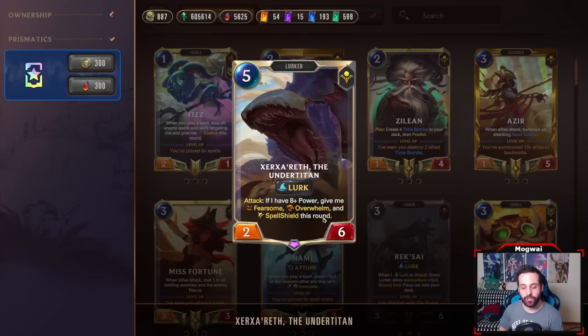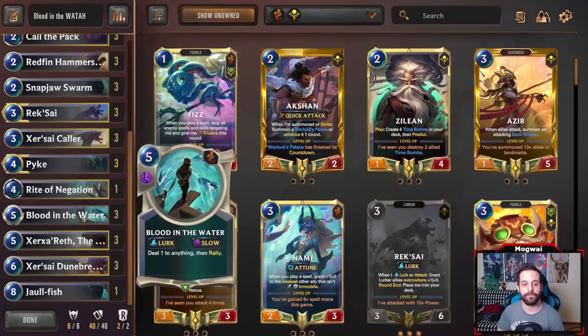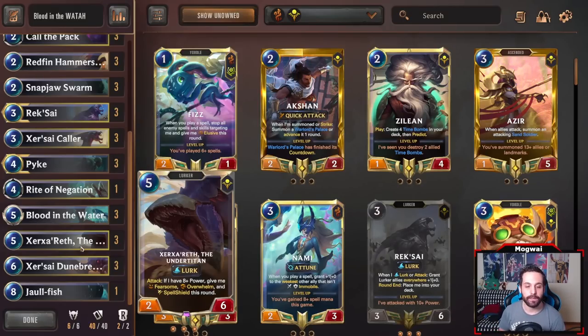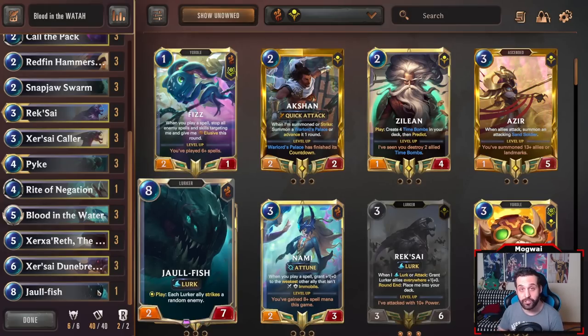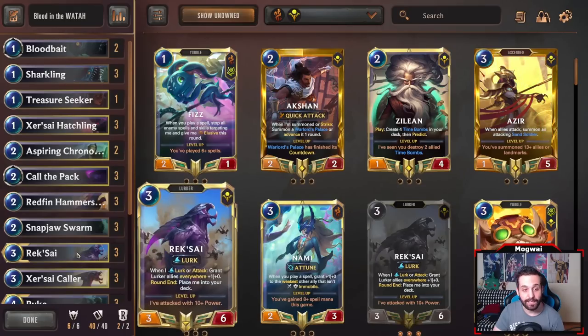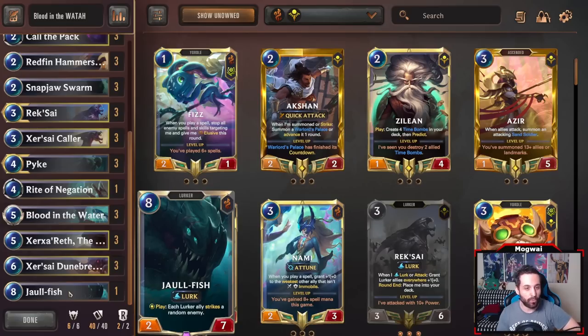Let's call him the Undertitan — because I've probably said his name seven different ways. The Undertitan preserves the spell shield, which is really important when you go for the Rally effect. Having him on the board can be extremely menacing for the opponent, because once the spell shield is on, they need at least two resources to deal with him. I like a one-off of Jawfish — very strong card. I don't really play more because you're generally going to be generating it through Rek'Sai leveling up or through Call the Pack.